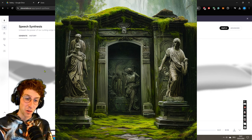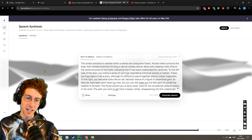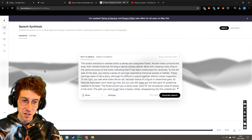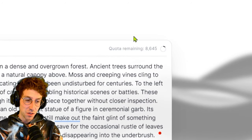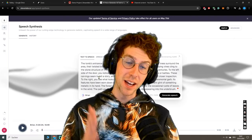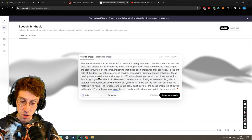So we were already there, looking at those carvings that are not of the best quality anymore. They are ancient — like maybe thousands of years. You never know in this fantasy world. We can see that we still have like 9,000 characters left to generate, like 10,000 for free. Thank you very much, Eleven Labs. I hope you guys check them out. It's amazing what kind of quality of voice we get out of here.